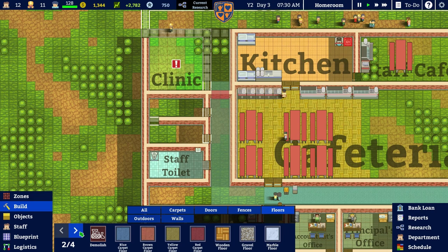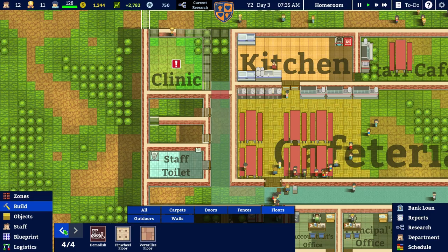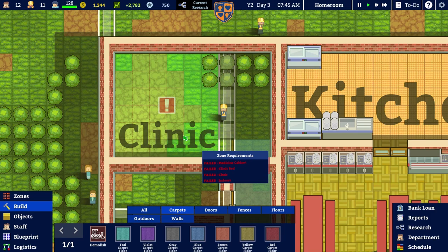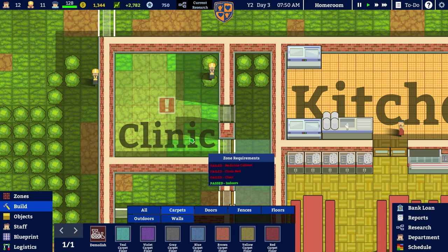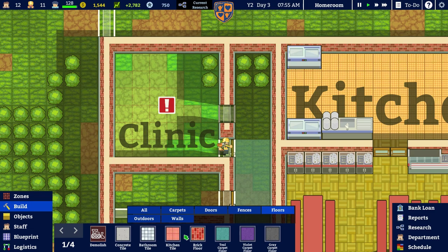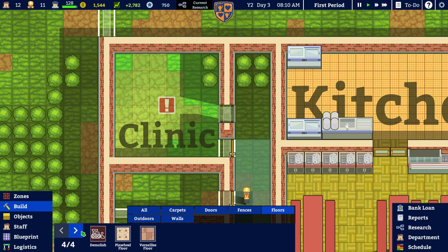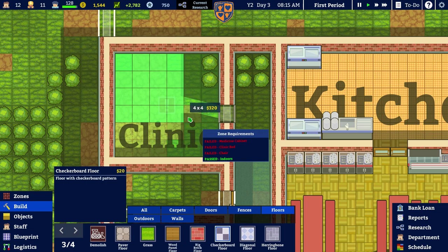What floor do we want for the clinic? I'd love to put a marble floor in — it seems a little extravagant. A carpet in a clinic is probably going to be really unpleasant because if you're in a clinic you're likely feeling sick. We don't want wooden floor, marble floor, paver floor — maybe just a checkerboard floor. None of the other stuff seems appropriate.